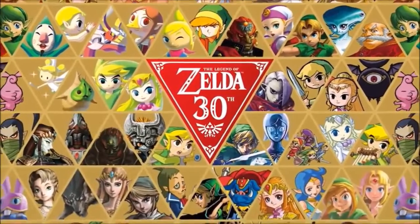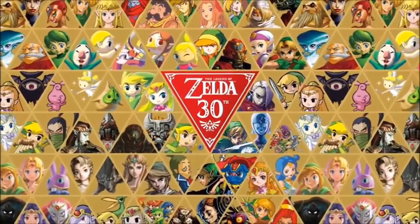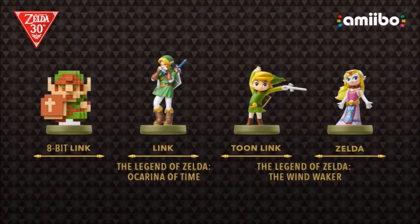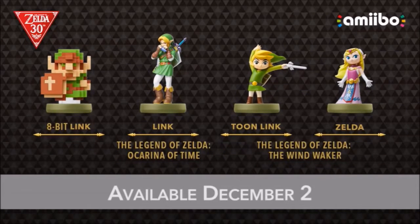To commemorate the 30th anniversary, this holiday will also see the release of a special series of classic Zelda Amiibo figures: 8-Bit Link, Ocarina of Time Link, and a special two-pack featuring both Link and Zelda from The Legend of Zelda: The Wind Waker. These Amiibo will work as standard Link and Zelda Amiibo respectively.